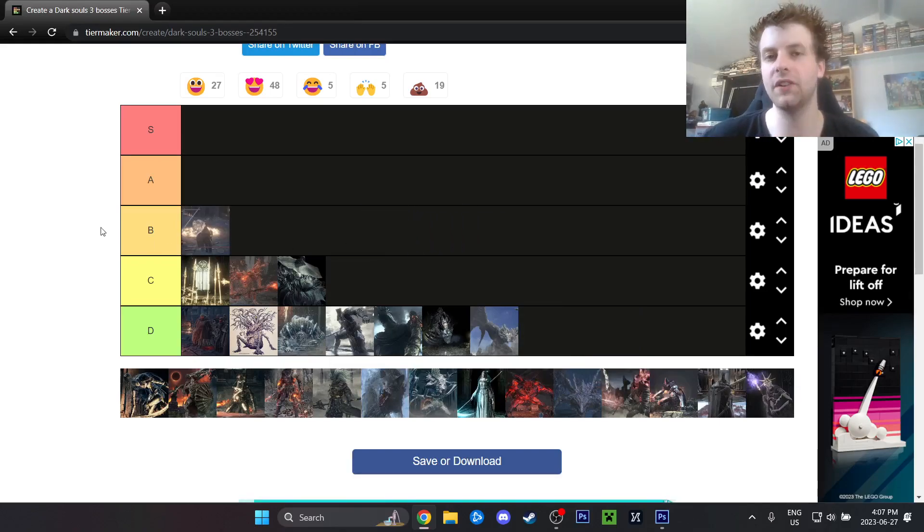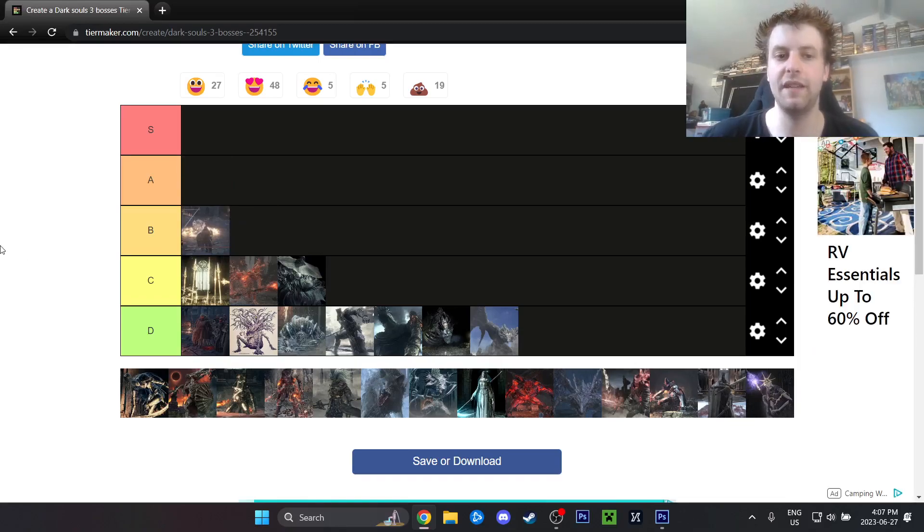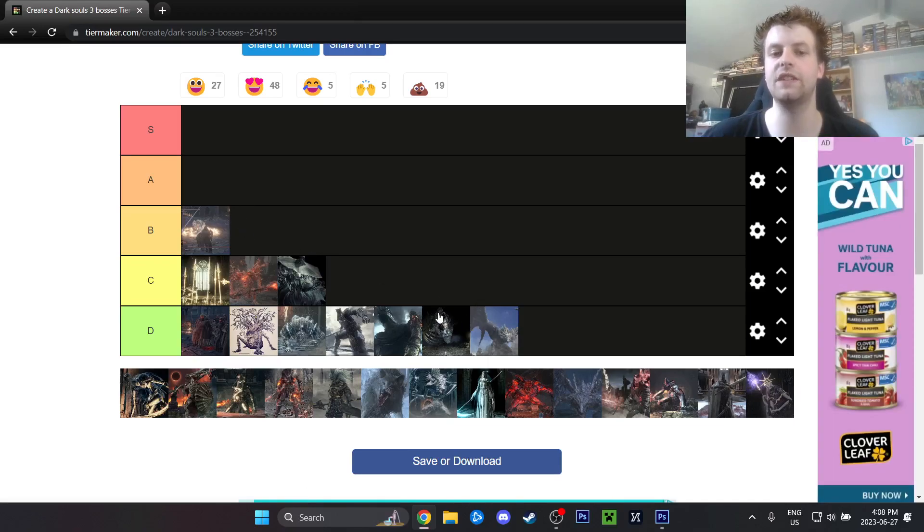Champion Gundyr, for me personally, is a B. I know most people would probably put him in A. The parry is super reliable and it's just never given me that much trouble. I think that's because I play Bloodborne — if you've completed Bloodborne, you'll be able to handle an enemy like this. He is extremely fast with a few bullshit tracking moves, but once you learn how to parry, this is weirdly kind of a damageless fight for me. He's just an empowered version of Iudex Gundyr and does not live up to the hype.